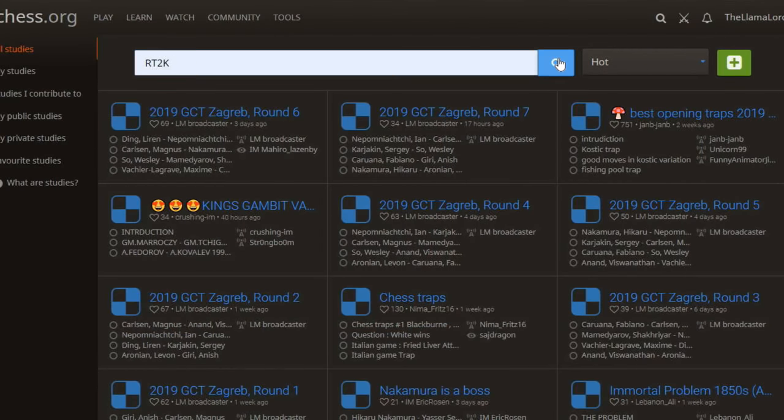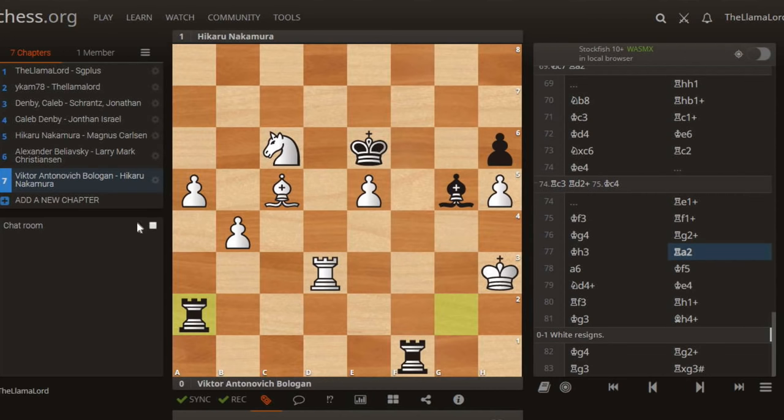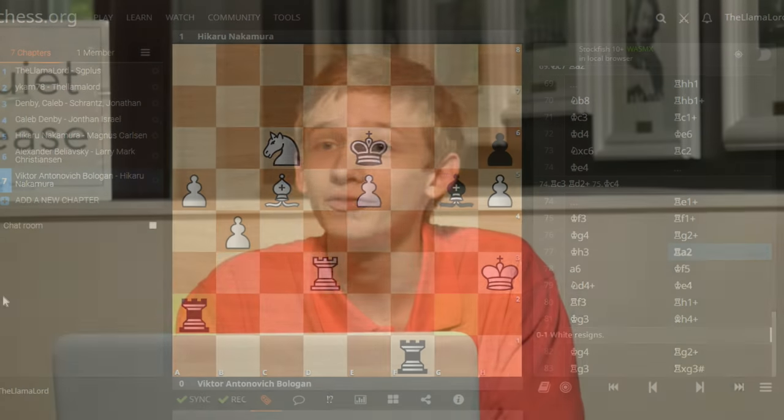Any questions about tonight's class? If you want to find these studies, just go to Lichess, go to studies, and search RT2K — I put that on all the studies. In this case the one was called Swindlers Paradise, and it pops right up so you can look at all these games yourself. Thank you all for coming out, and thank you YouTube audience for watching. Hopefully this was an enjoyable one — a little bit more on the fun side than serious chess. See you next time.